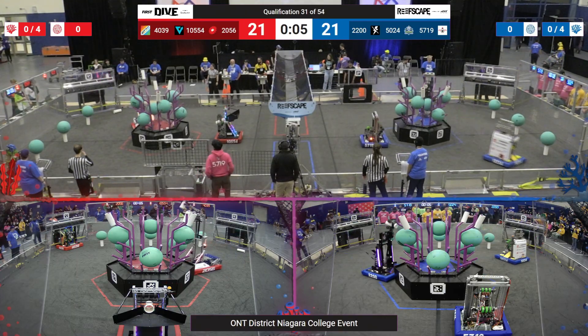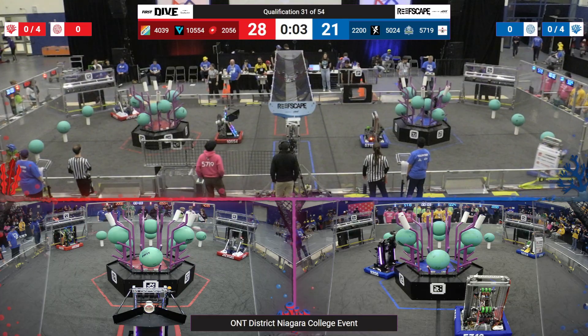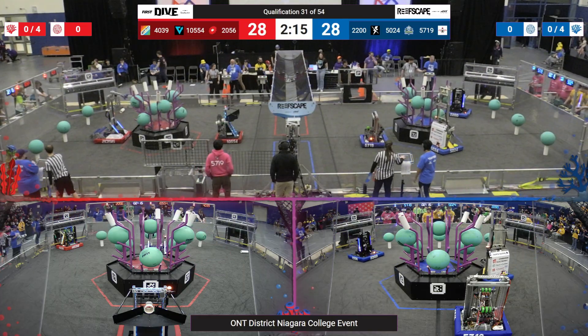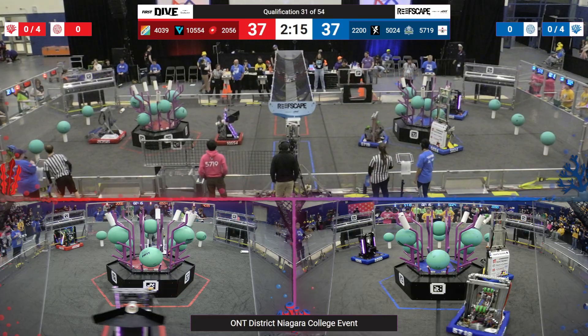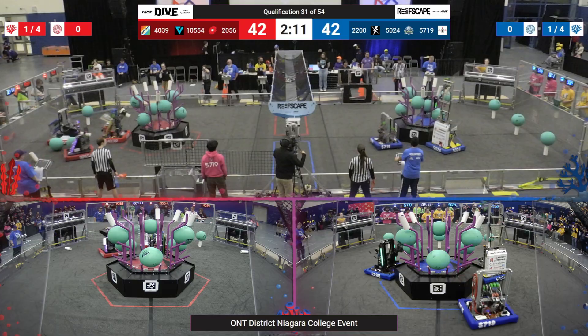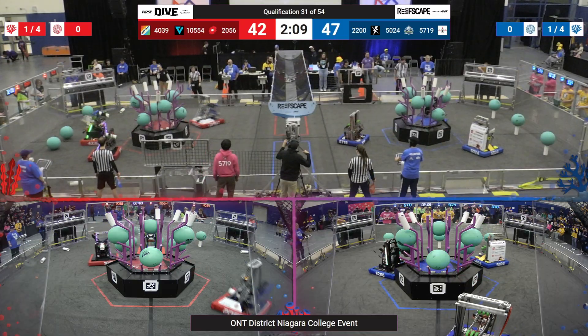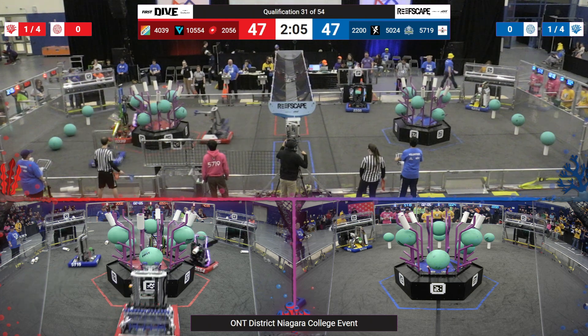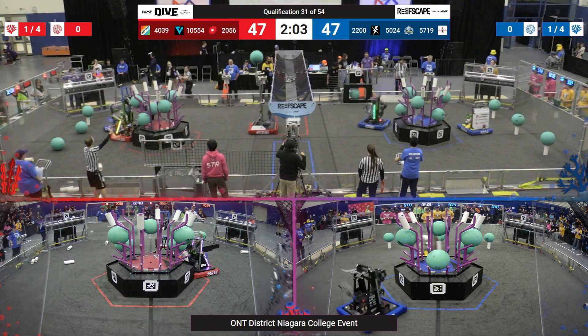Over on the Blue Alliance, 2200 is doing the same with their Alliance partner 5024. So far just exiting and entering autonomous mode. We're tied, neck and neck. Over on the Red Alliance, 4039 and 10554 both lining up with coral, along with 26. Lots of coral being placed.